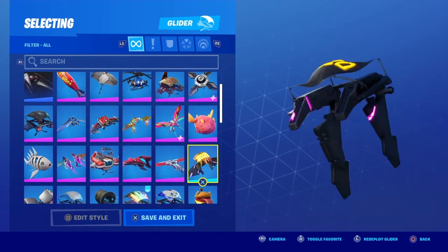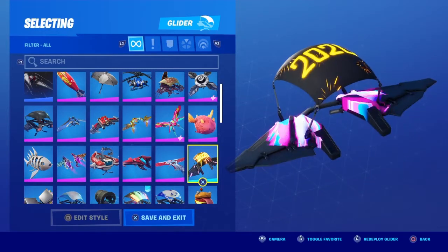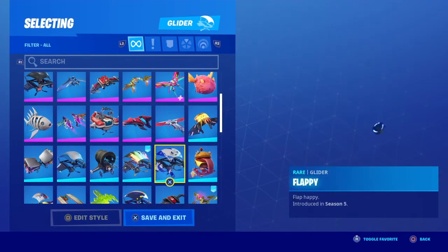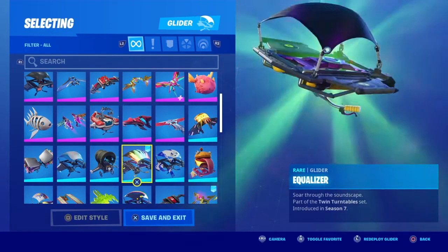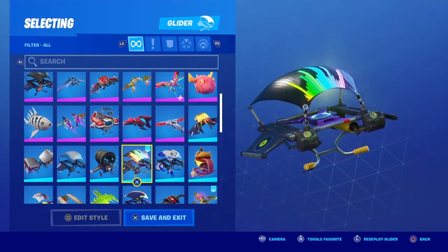Sparkle Straighter — this is a really cool one, I really like it. The 2020 glider — I never really used this. The Burger glider. Flappy. Equalizer — everyone was using this when it came out because it had music.